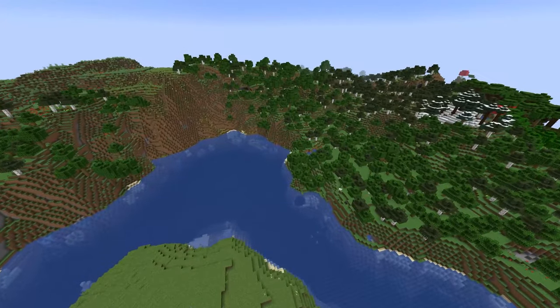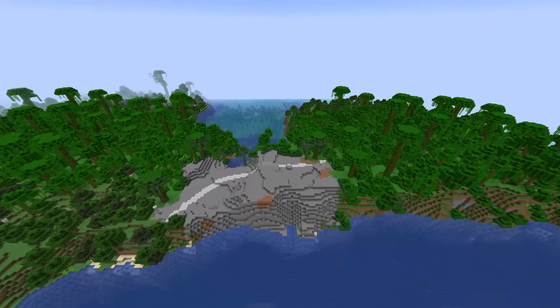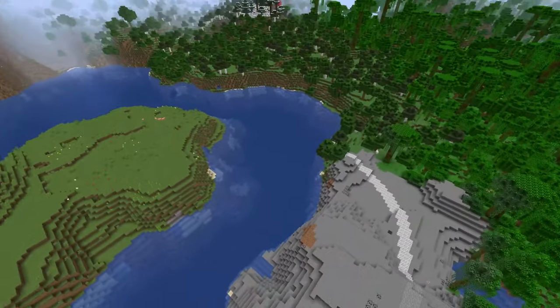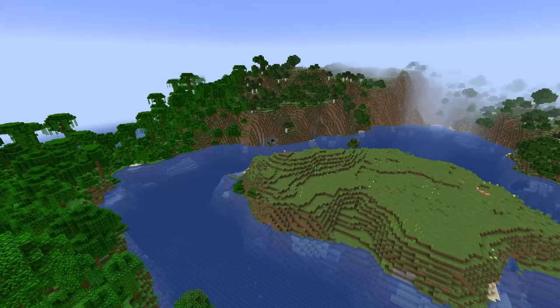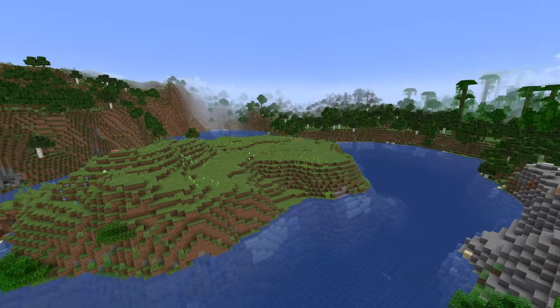These small islands in the middle of big crater lakes are looking more and more common, and I really enjoy those so I hope they stick around for the final version of the 1.18 update. If you enjoy this video be sure to drop a like on it, and if you're new to our channel hit that subscribe button.